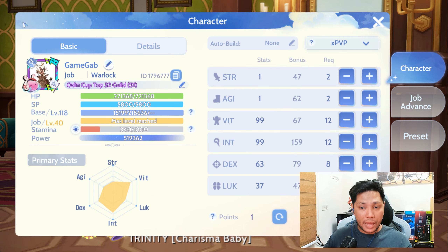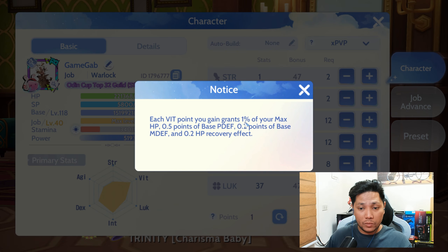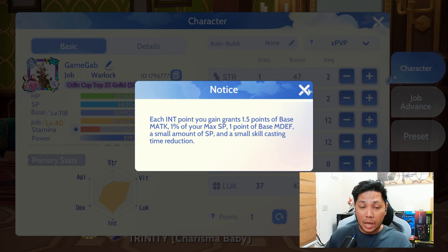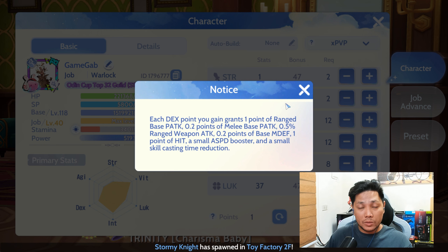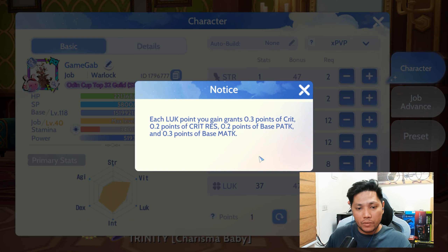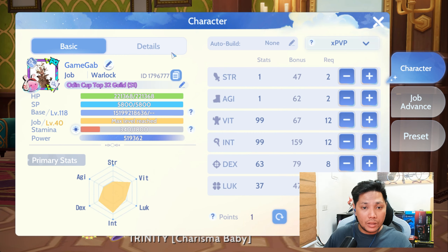Since this is a PvP build and a work in progress, it's up to you guys if you want to copy my build. To start things off, I'm going to show you my stats. I distributed it to VIT 99, which gives me max HP, and INT 99, which gives me MATK. 63 on DEX, which gives me negative 100% variable cast time, and the rest is on lock, which is 37, giving me additional 0.34 each lock point.